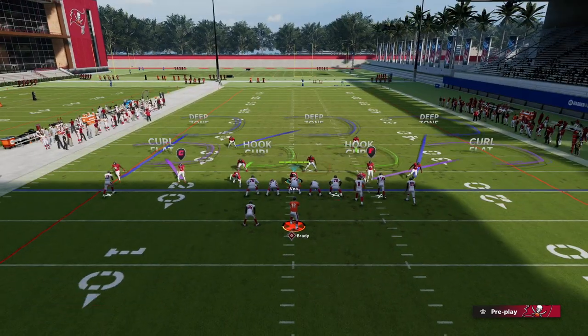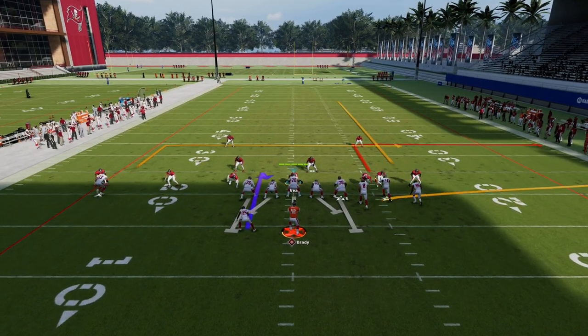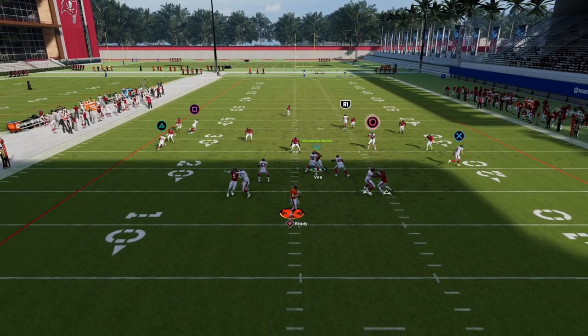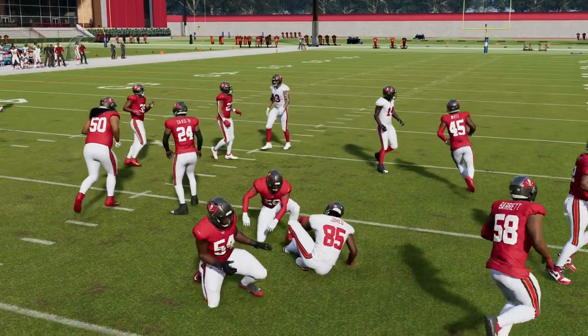If we go to a cover three, for example, they're going to be in the same basic predicament — we're high-lowing them in the flat and high-lowing them over the middle of the field, so we can take our quick in route or a quick hitch.